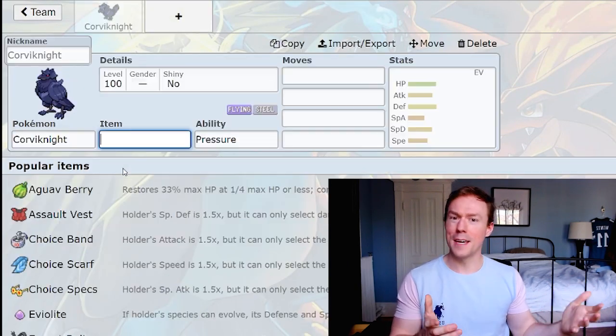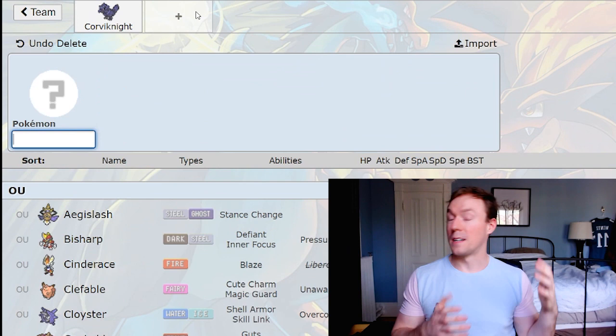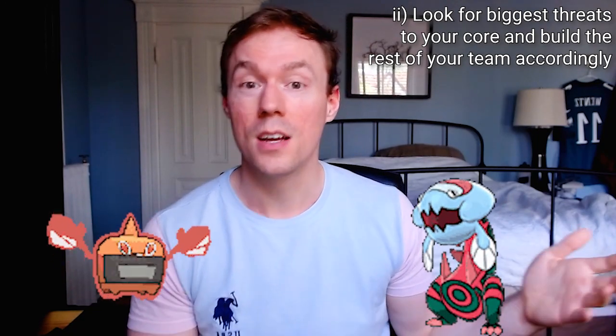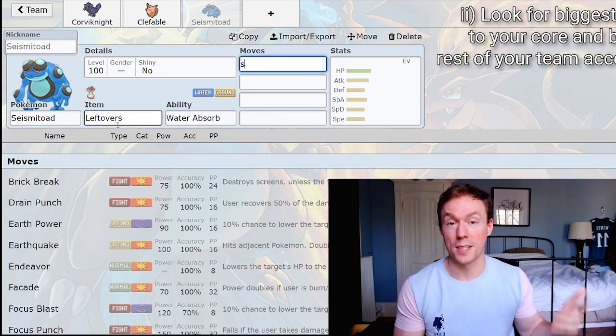Let's say I'm building my first Sword and Shield team and I want to have fun with the process. I start by finding a core — Clefable and Corviknight are a famous defensive core. Corviknight protects Clefable from scary physical attackers like Excadrill, Jirachi, or Obstagoon, while Clefable protects Corviknight from special attackers like Hydreigon, Chandelure, and Keldeo. Now I can ask: what threatens this core? Dracovish and Rotom Heat have a great matchup against my team so far, so I might include a Seismitoad. This process keeps going until I have a full team.